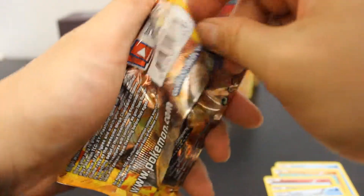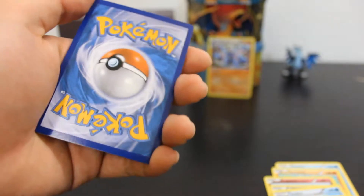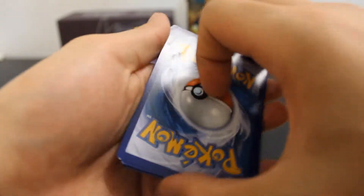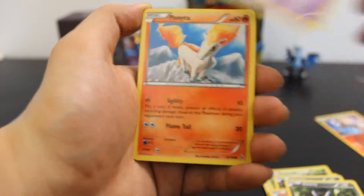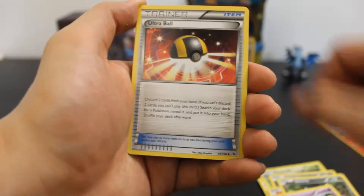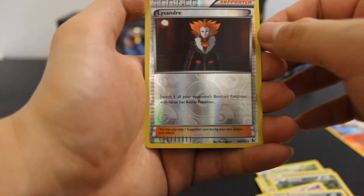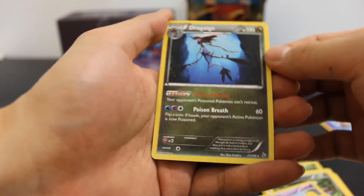Second Pyroir pack. I hope I keep getting good pulls. Here's the online code again. Scraggy, Lilio, Gumi, Scrope, Ponyta, Dustclops, Ultra Ball, Procuroak, Reverse Holo Lysandra, which is nice. And our rare is a Dragout, non-hollow, stage 1 Pokemon. That's also pretty cool. Not too bad.